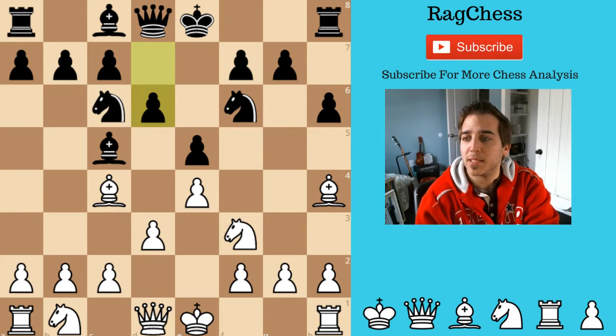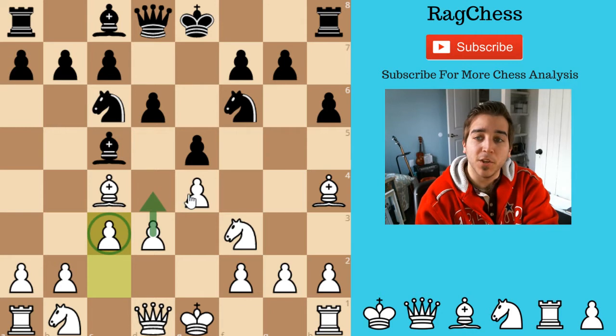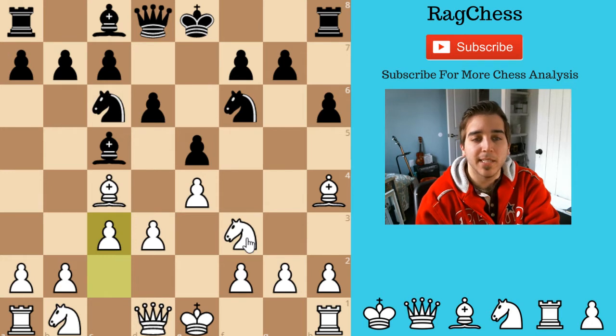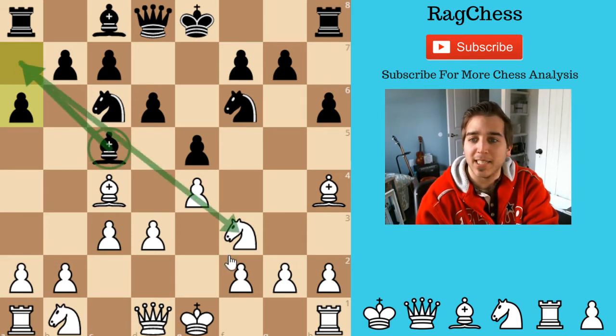He goes with G6. I would say C3 is a little weird move as well — it is a main idea in the Italian because you want to go C3 and then push D4 eventually. You do want to make sure you protect the E4 pawn. But I think it's a little slow. I probably would have been better off blocking this Bishop from coming in and pinning my Knight, because the Knight is a big protector of the D4 and E5 squares in the center. A6 is just giving him a square for his Bishop so it can back up and maintain its attack on the long diagonal.